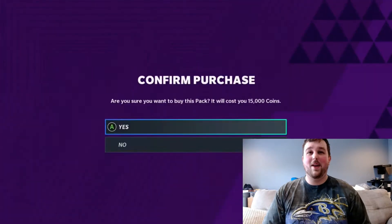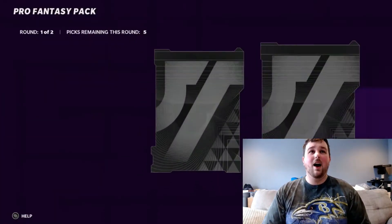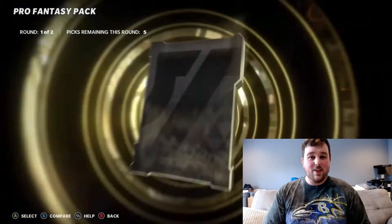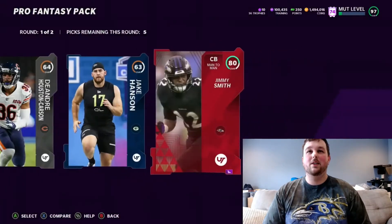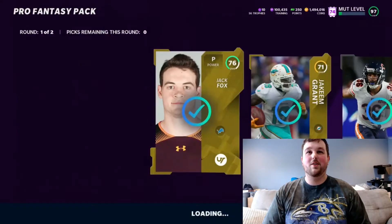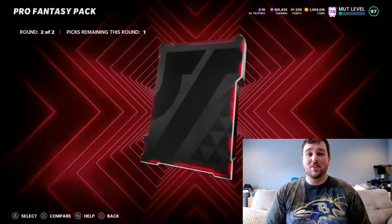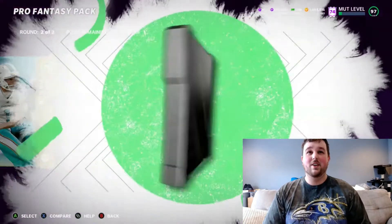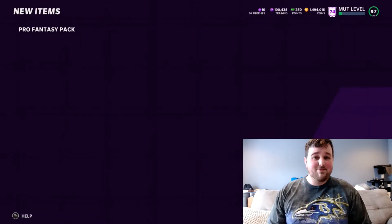We're going to go ahead and rip into these packs. Hopefully we pull some absolute heat today. These packs have been pretty decent. All these cards you can put into sets to try to capitalize on your coins. You do get an elite in the first round. Sometimes you get some really solid cards and sometimes you just get cheese. We get an 80 overall as our best pull there — not great, but all these cards go into sets.